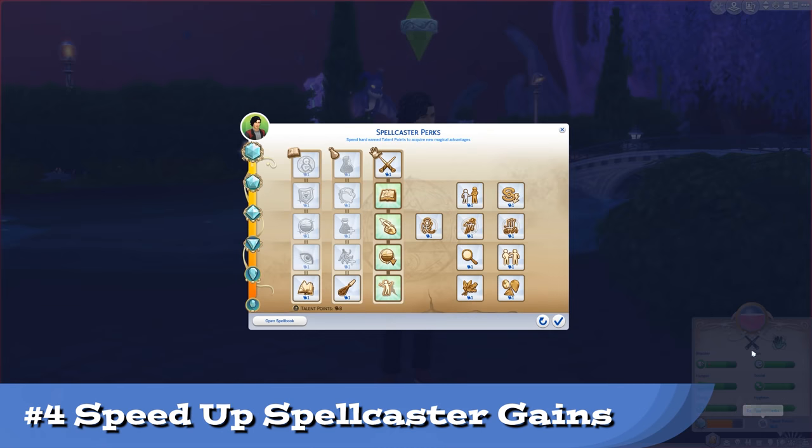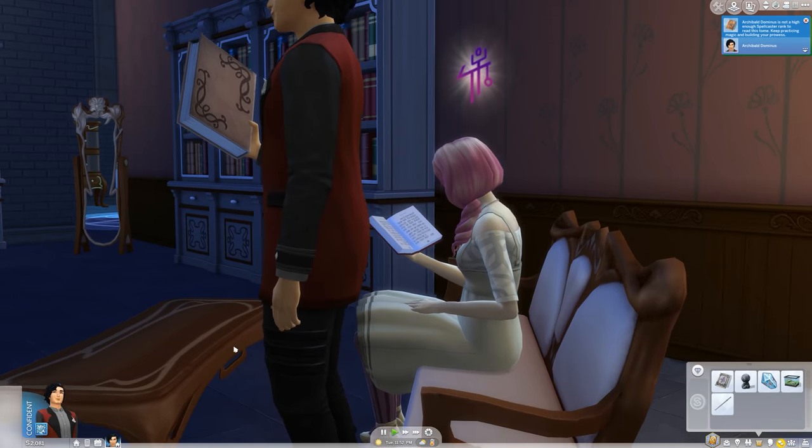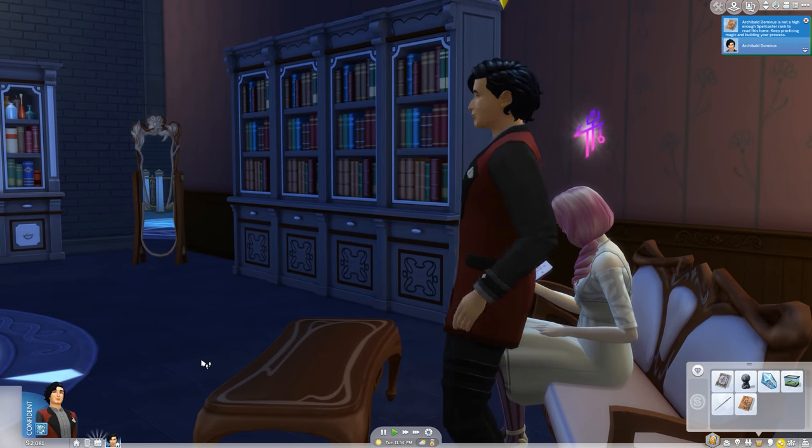A few perks are particularly great for helping you rank up as a caster — all three on the side with no prerequisites. Since you can get every single perk and perk resets are super simple to obtain, you might as well get an even bigger advantage knocking out that spell book. No matter what you do, there is a way to speed up research and increase XP gains. One of the perks gives you socials you can use on the Sages that build friendship but also give witch XP. You can spend a lot of time standing around talking to Sages.